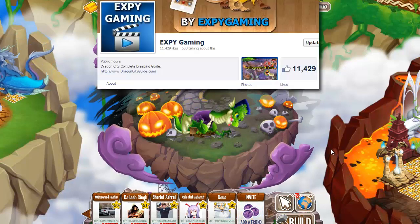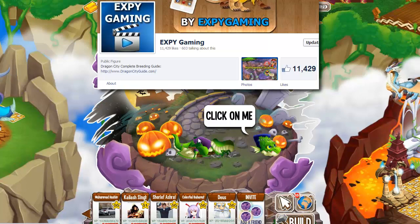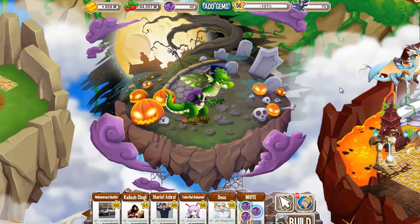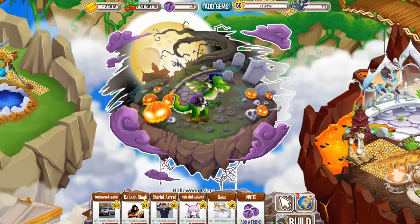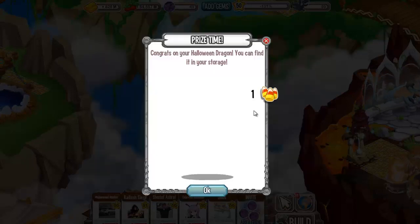Hello Dragon City players and welcome to another Halloween Island episode. Today I hope to get the Halloween Dragon. Take a good look at this island because we're not going to see it anymore, or maybe next year in 2014. For today all we have to do is collect the candies and let's see.